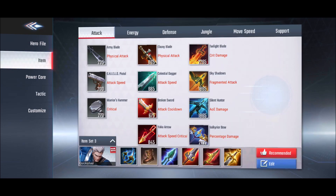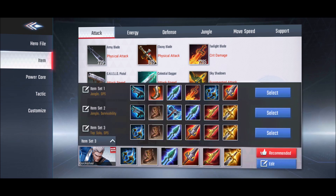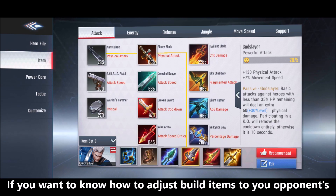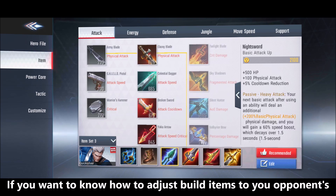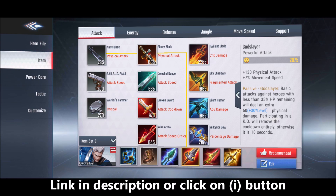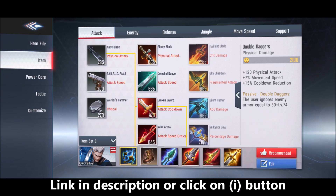For his build, these are the items I mainly use except the first one. The main three items I use are Double Daggers, Night Sword, and God Slayer. These three are the main damaging items on Quicksilver. After getting these three items, I am not afraid to tower dive with my ultimate, kill the squishies, and escape easily. You just have to focus on getting these three items first, and then you are unstoppable.